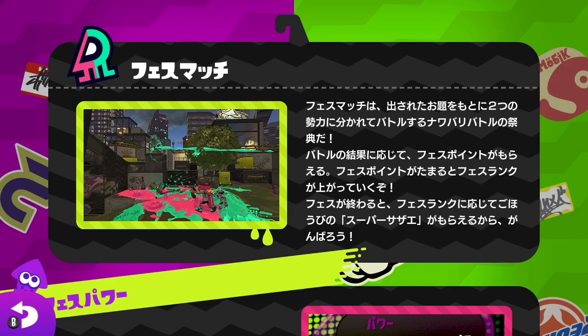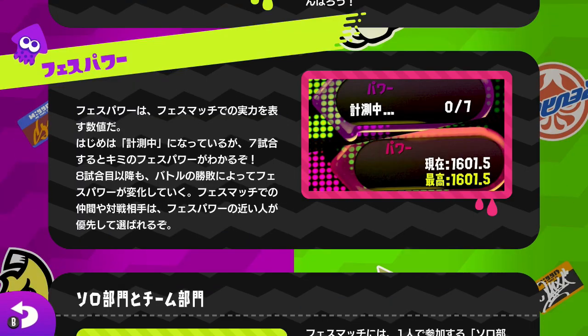The fights will be on stage and it will be Tug of War only. Like in Splatoon 1, there is something called Splatfest Power. The Splatfest Power is a value that decides how strong you are — you can either get better or worse. You will only get matched up with teams that have similar Splatfest values. Contrary to the last game, you don't start at a specific value but instead have to play seven matches in order to get a rating that is more accurate.